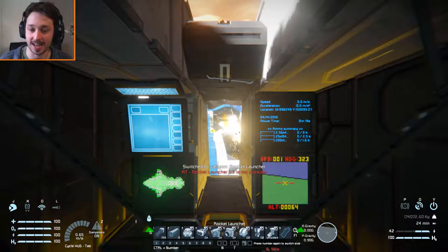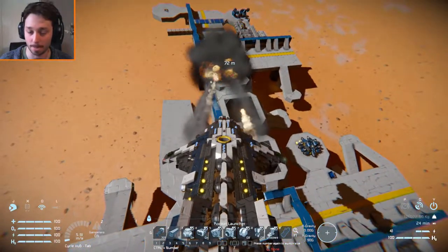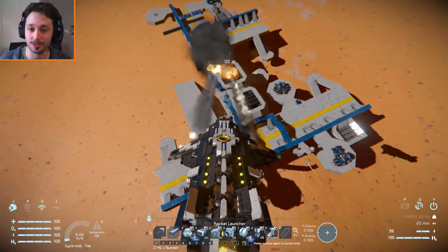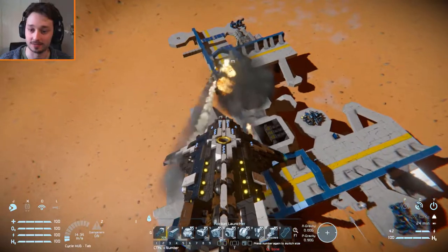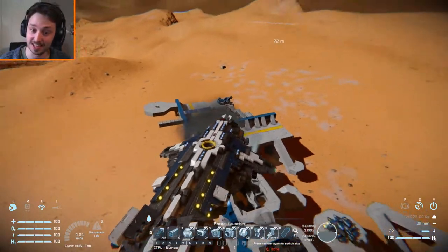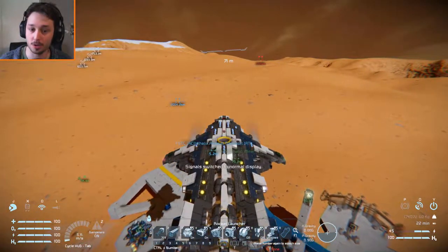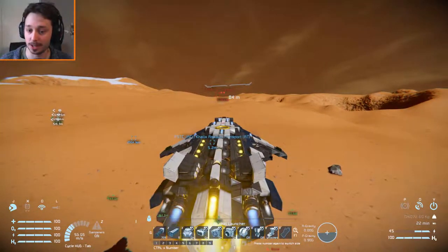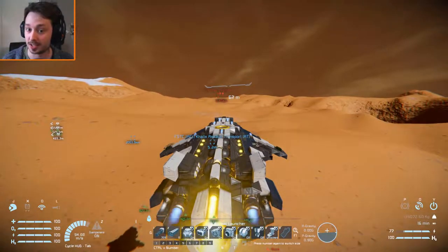Let's switch to the rockets and start pummeling this base to high hell. Wow, look at those rocket effects — I always forget how nice they look. This base is going to be absolutely destroyed. Let's take a look at the damage once the smoke clears. These missiles are pretty damn strong, with the way they've been positioned. Because there are a lot of ships on the workshop which seem to forget about the positioning of the rockets — sometimes they put them in a way that, if you move a little left or right, you'd hit your own ship.